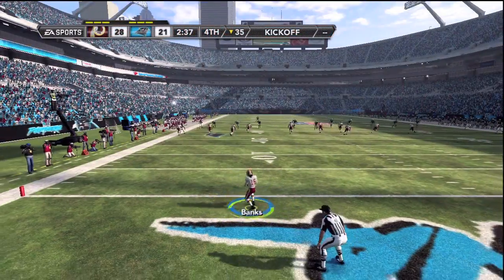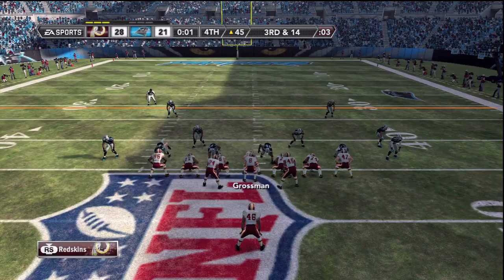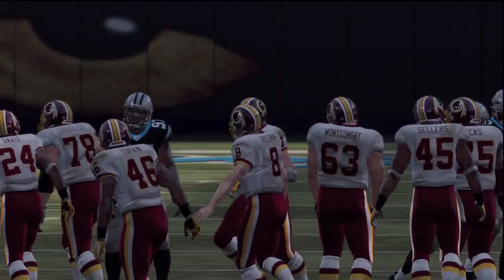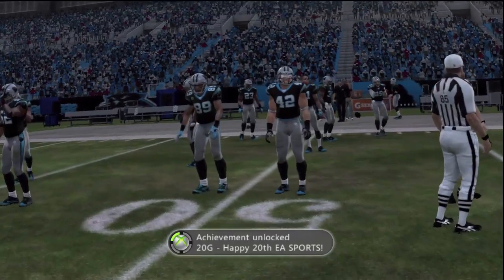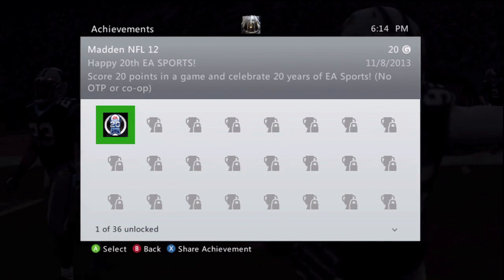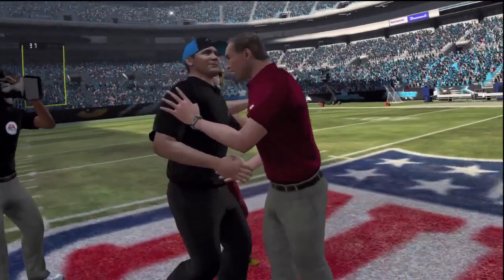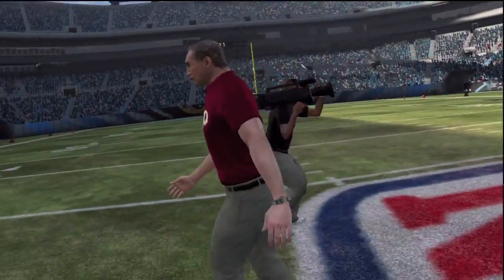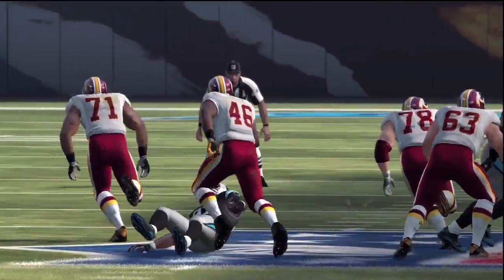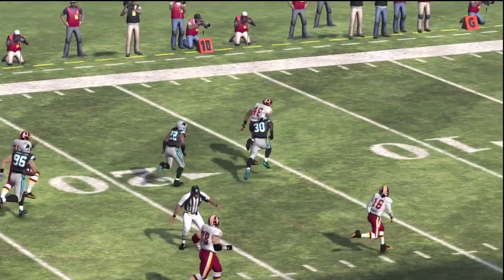Alright Banks, what you about to do? Do something Banks, you can return this one now — and you go nowhere. So that is the end of the game. That was like a really good match — that's the best Madden game I got. I got an achievement too — Happy 20th EA Sports, score 20 points in a game and celebrate 20 years of EA Sports. This is a really good Madden game. I'm glad I popped this video game in and played it for a while. Look at Terrain onto the house with his first TD of the game. So I'll talk to you guys later — Fresh Kid out.